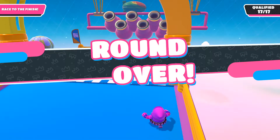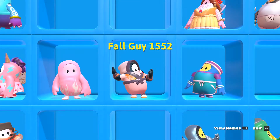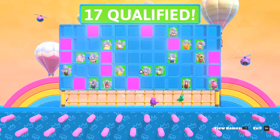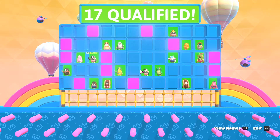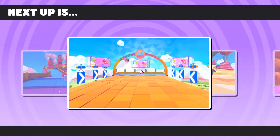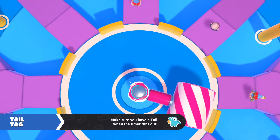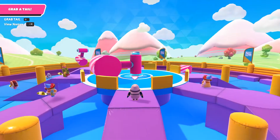I'm pretty sure they updated the fruit so it shoots more often now — I think that's fair because before it didn't shoot as often. Sorry about the mic. I think it was super cool that they updated the speed so it's a lot faster, which makes it a lot easier to climb up. Fall Guys did add a few new game modes — I haven't got them yet but hopefully I will soon.